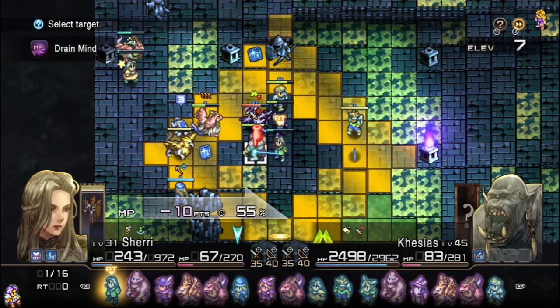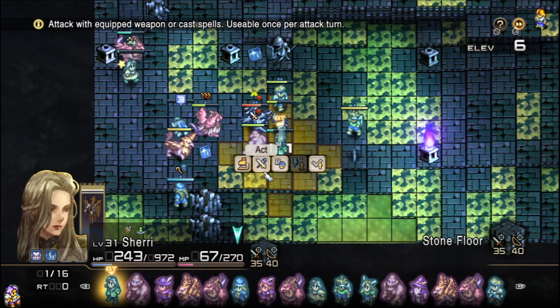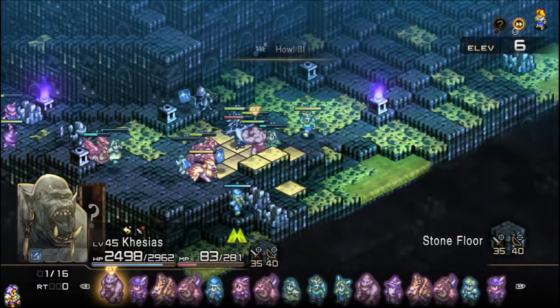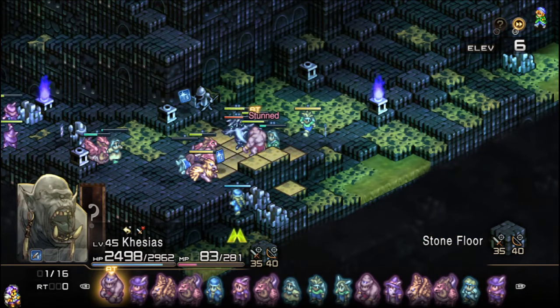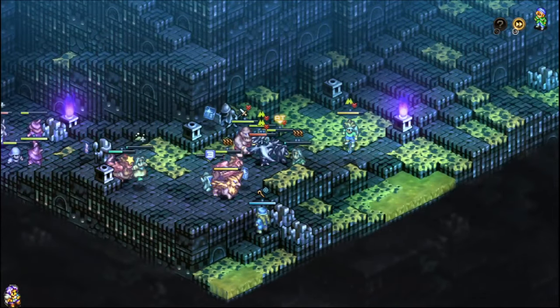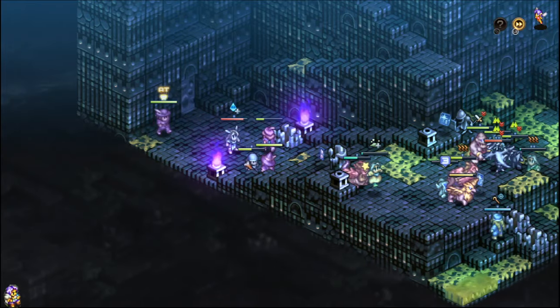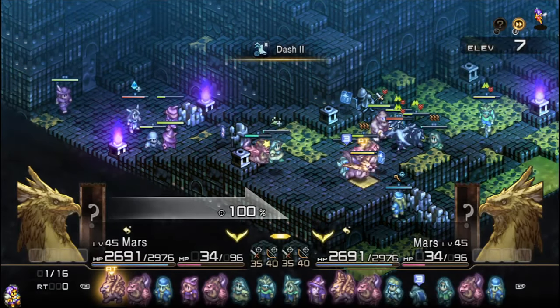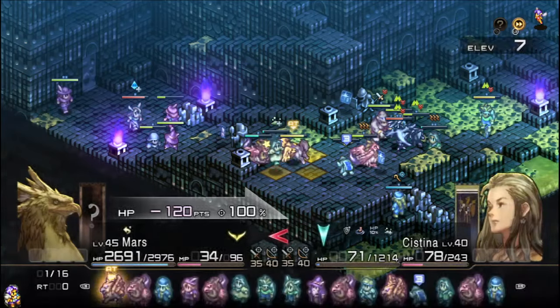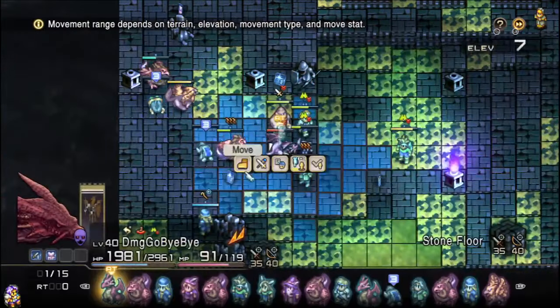Next up we'll be using a Drain Mind. I think we just leave her where she is so that she ends up hopefully getting attacked — she does the stuns and all of that. Crag Fall — that's survivable. Basically, the speed and aggression of these chickens is what makes them so scary. And this is why if you end up stat boosting your Griffins and Cockatrices, they too will become an absolute horror show.